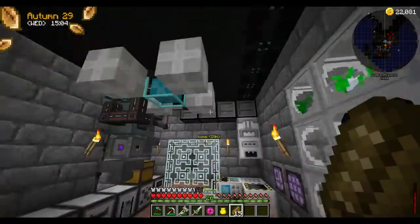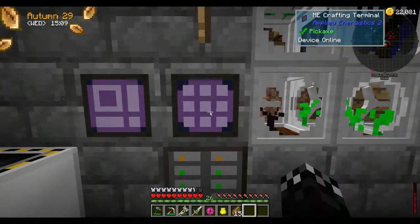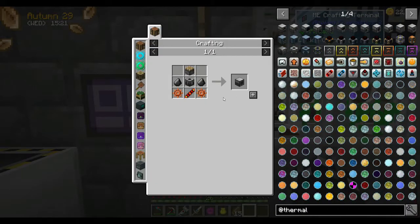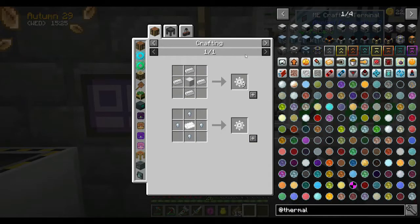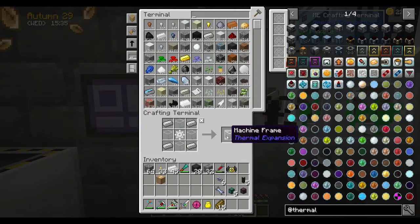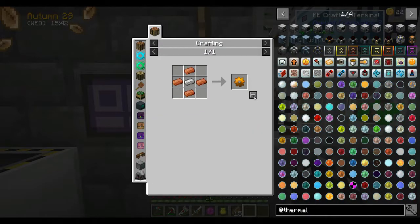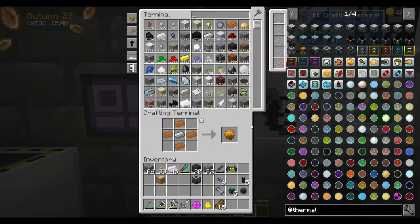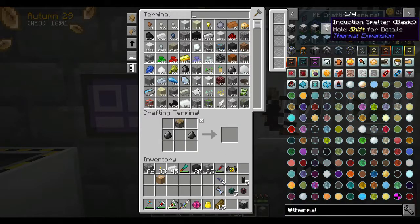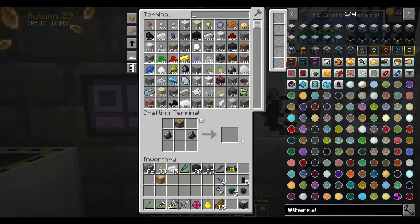This is like the fourth or fifth attempt at reloading the game to get it all working again. Thermal — let's make a pulverizer. We'll need a tin gear, one machine frame, a couple of copper gears. Obviously this is going to require power too to start. The game is lagging a little bit because I tried to remove one of the mods that was helping with some of the lag.